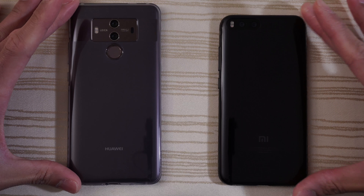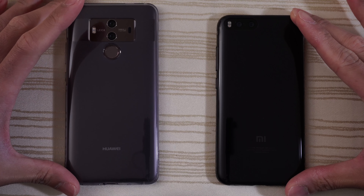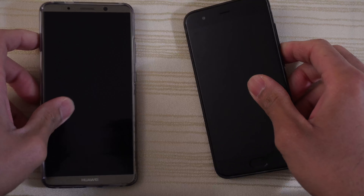This will be a speed test between the Huawei Mate 10 Pro with a Kirin 970 versus the Xiaomi Mi 6 with a Snapdragon 835 and MIUI 9. Both of these phones have 6 gigs of RAM, so I'm gonna go ahead and turn on both at the same time and see which one has a faster boot up.